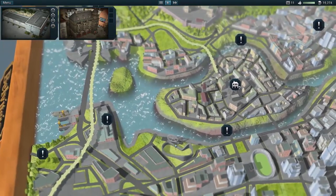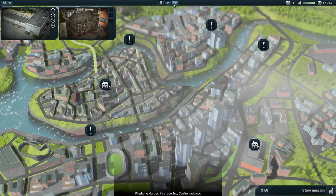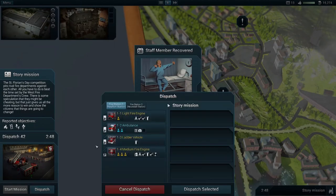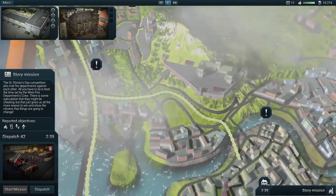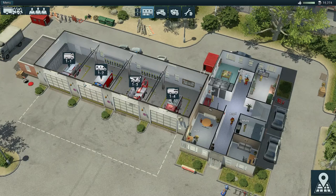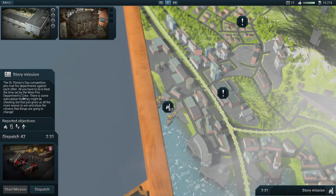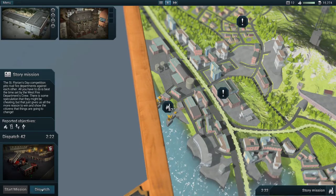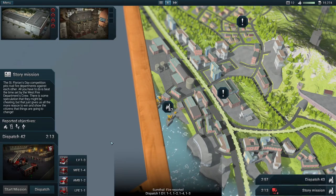They're back at the station and we have fifteen thousand dollars — we unlocked our second station. There's a story mission here: all you have to do is beat the time set by the WestFire Department's crew. There's some speculation they might be cheating, but that gives us all the more reason to win and show the system things are going to change. Let's send everybody.